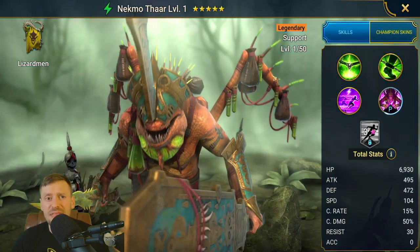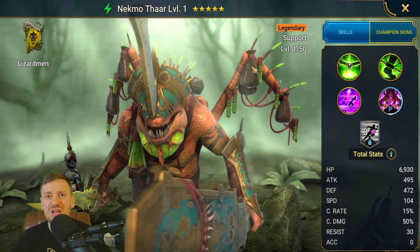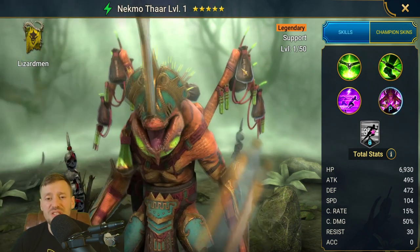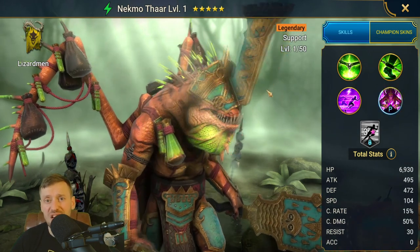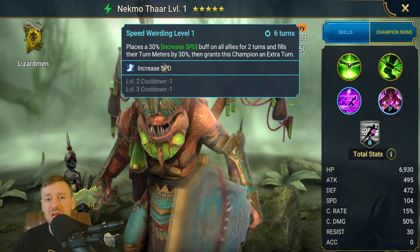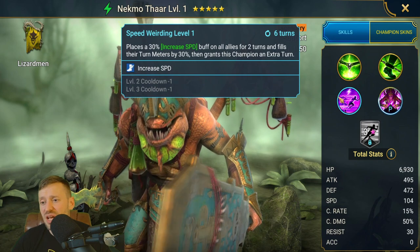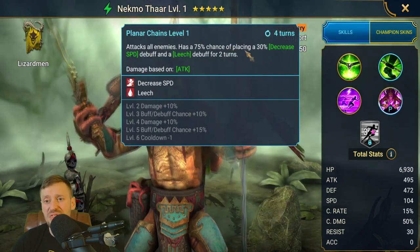The guaranteed champion at the moment is Neck Mothar. This guy is gonna be massive for Hydra and those Lady Kimmy and Michelle team comps — he can fill that role. He can do what they do, which is all about speed manipulation. He's gonna be increasing our speed and buffing our turn meters, boosting our turn meters even, which is just massive.